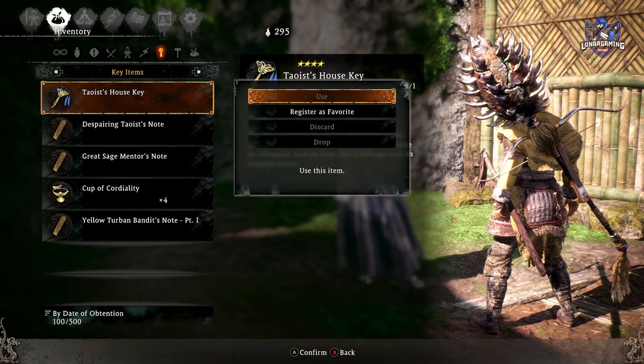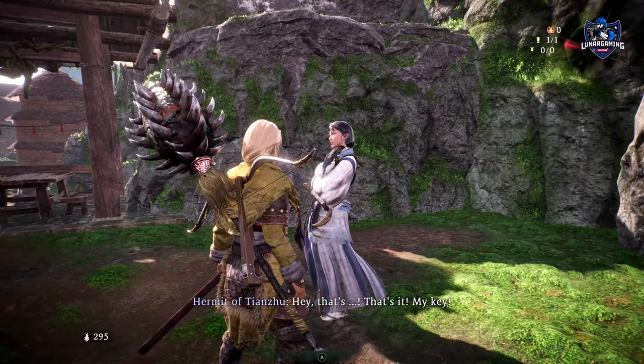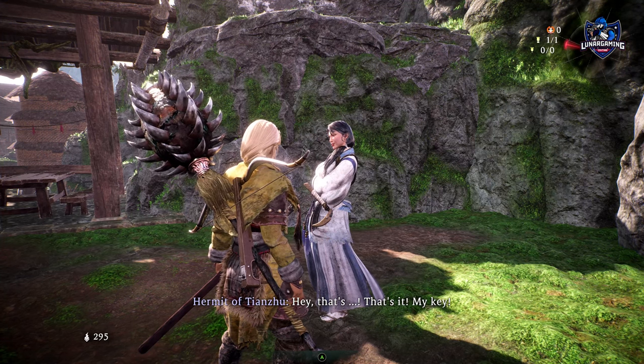Now that you have your key, you can return to the Taoist's House and give her the key. You will unlock the door and inside is a random weapon drop.